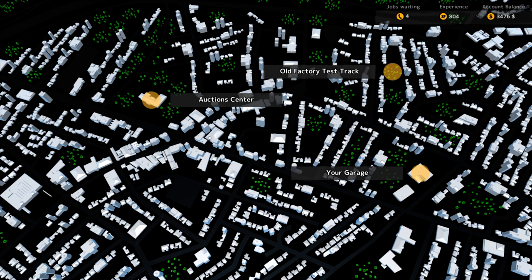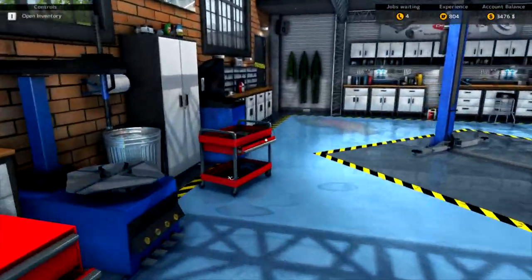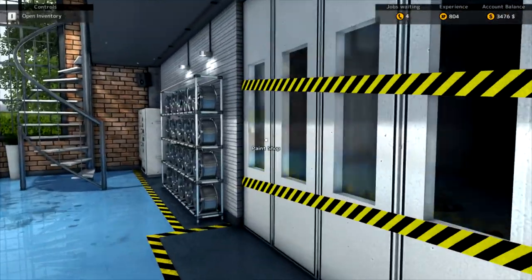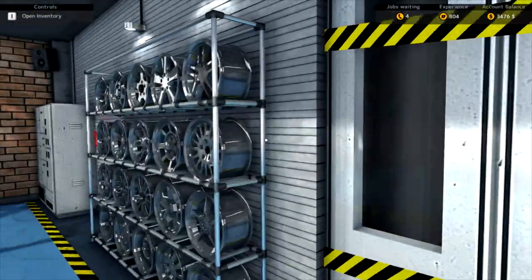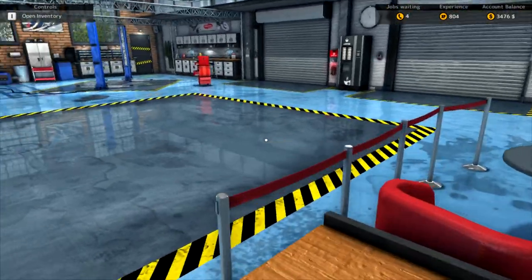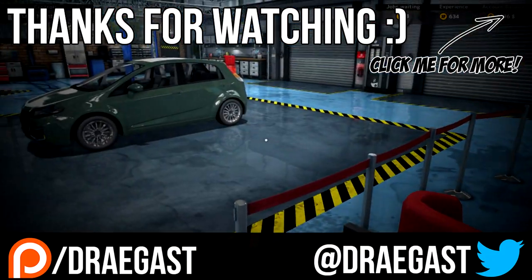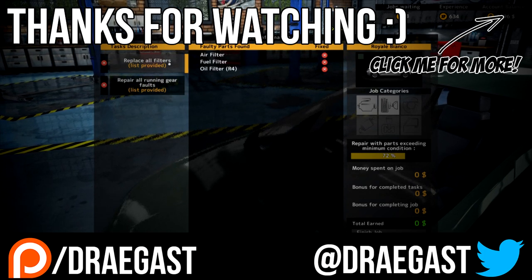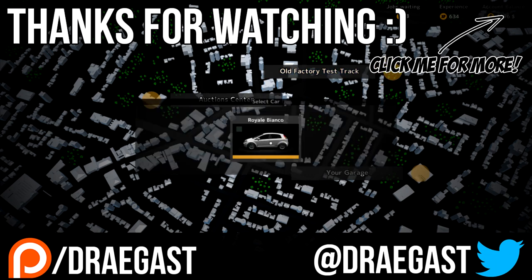Okay guys, that was just a quick look at Car Mechanic Simulator 2015. There's actually quite a bit to this game. There's an auction center. We did the test track, of course our garage as well. There's a parking lot that you can upgrade to store cars if you want to either sell them or repair and sell - I'm thinking it's something like that. There's different sort of test things over here, you can go to the path testing. You can have a paint shop as well. I guess I can't unlock that - it's 6,000 XP. I played this for about an hour and we're at 800, so it's going to take me a while. If you guys do want to see more, let me know what you think in the comments below. Did you enjoy this? Thanks so much for watching, and I will see you in the next one.